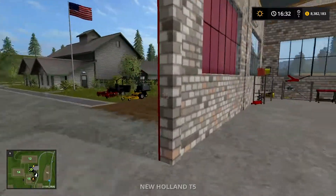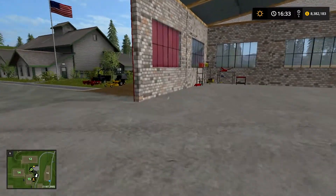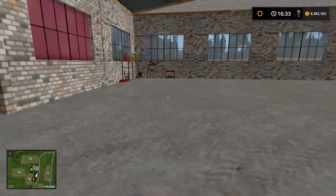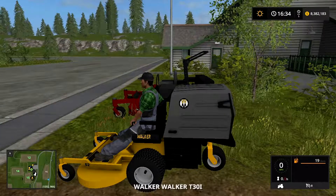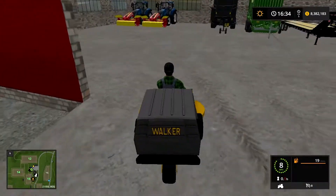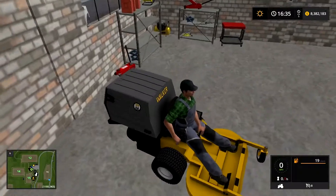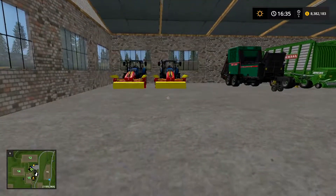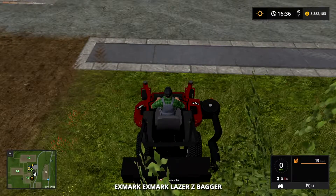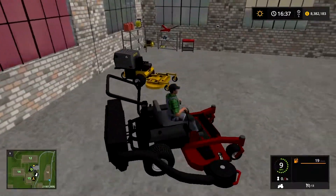For our mowers, I'm thinking we can put them more towards the back end over here because we're not going to need them as often, but we will use them for smaller areas. They're both stand-on mowers, which work excellently. We'll bring these in here — that'll do good there — and we'll bring our other one right over here and put it right next to it.